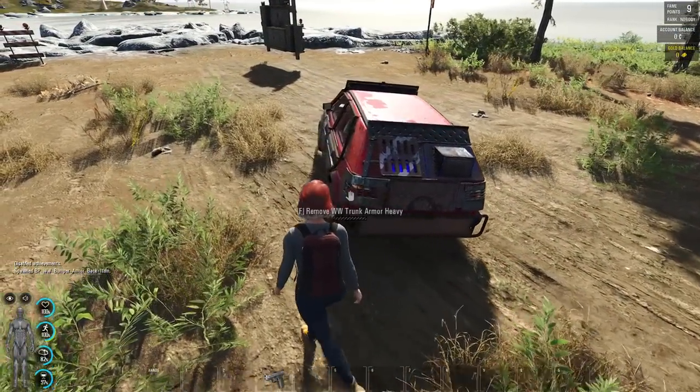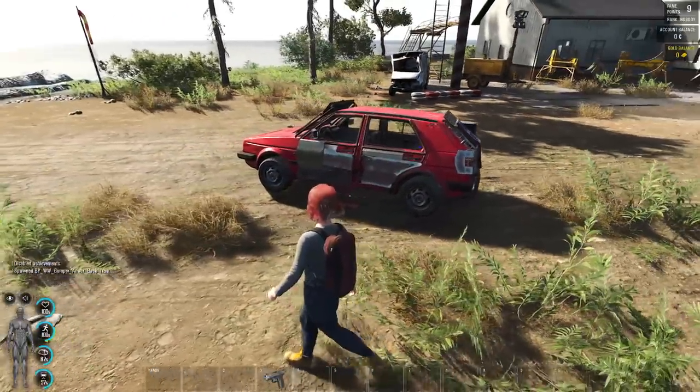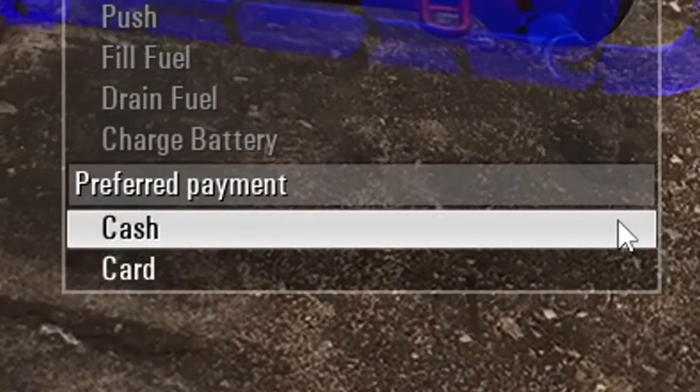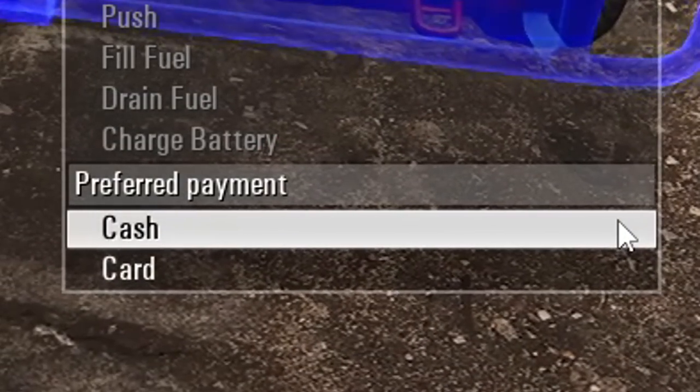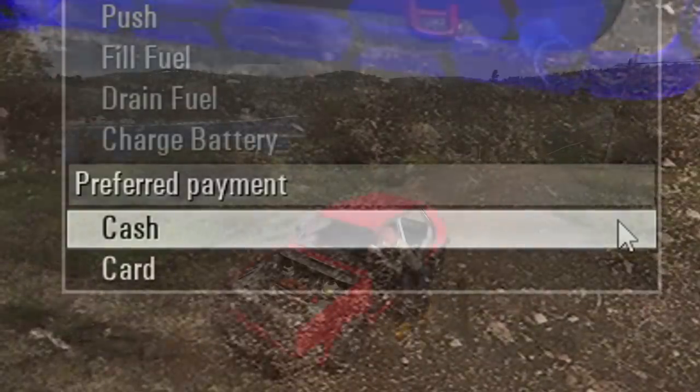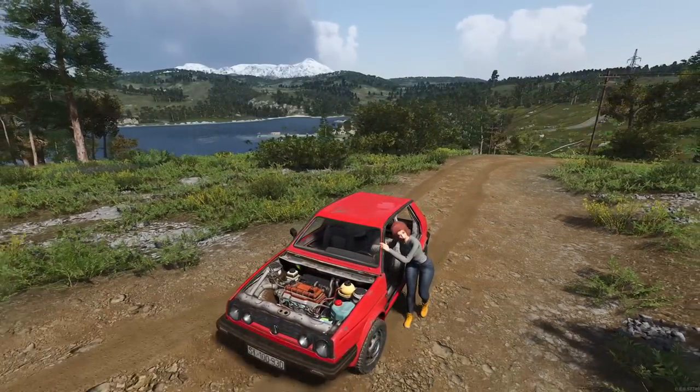One thing I forgot to mention: at the mechanic, we can choose the payment method. We can do it with cash straight out of our inventory or we can do it with our card. And there we have it — that is all about the new car.